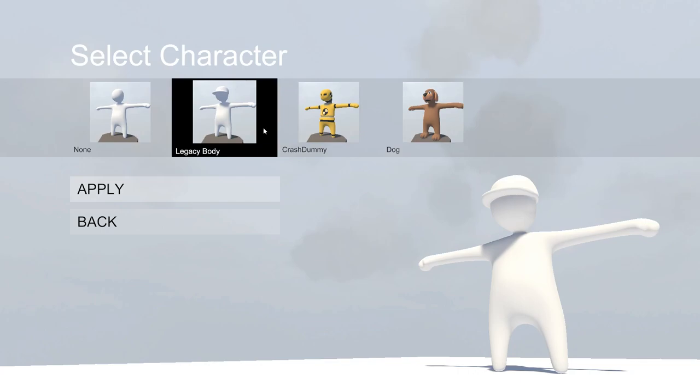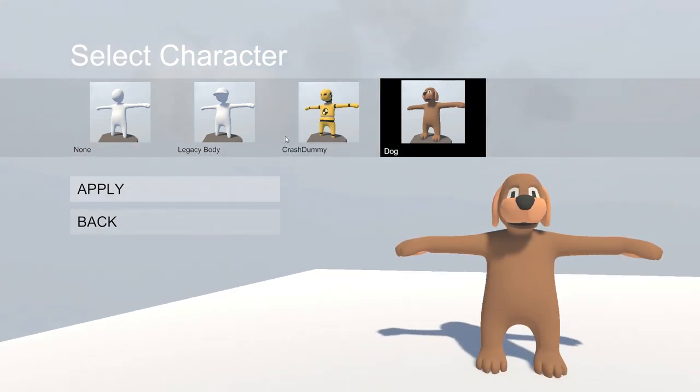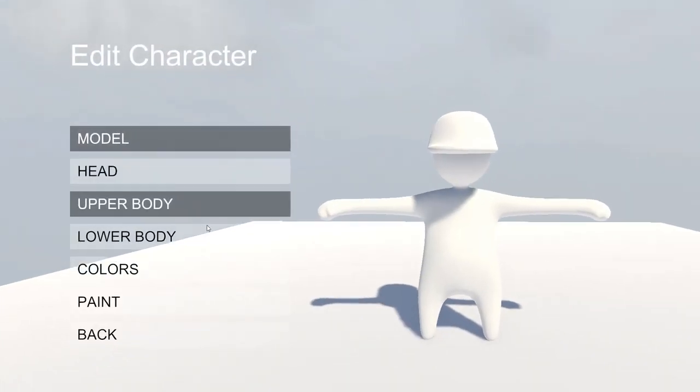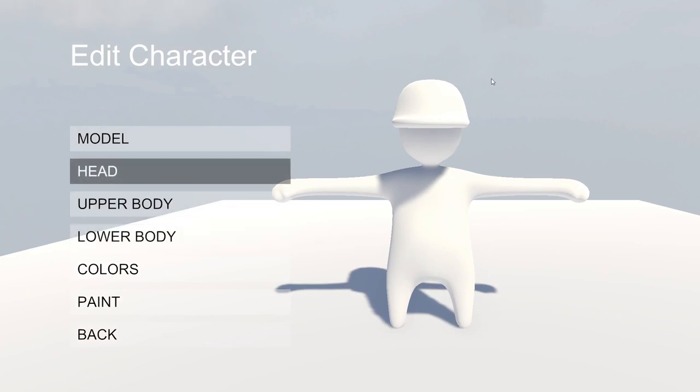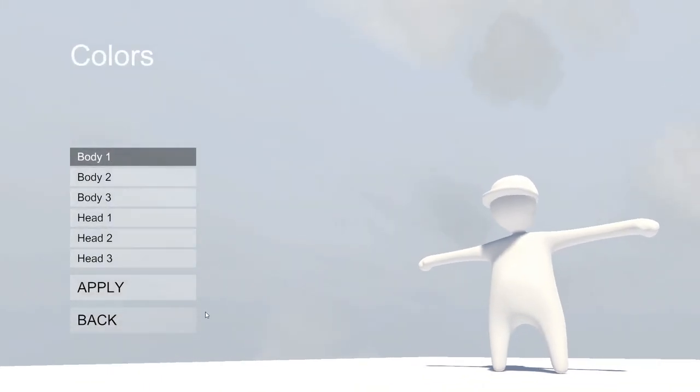What's a model? A model is the different types of characters you can be. You can be a Legacy body which is the normal one, you can be a crash dummy with a hat, or you can be a dog. Let's pick one and build from there — you always want to play it safe in case you don't want to build something from scratch.